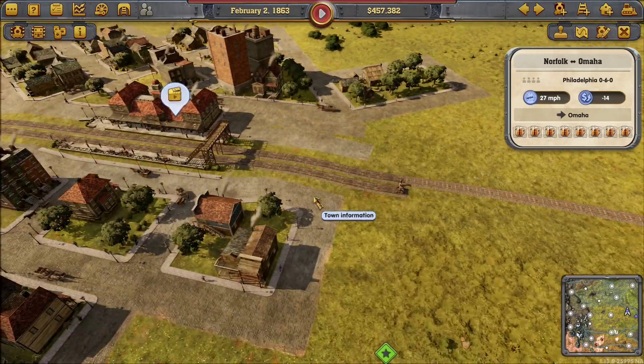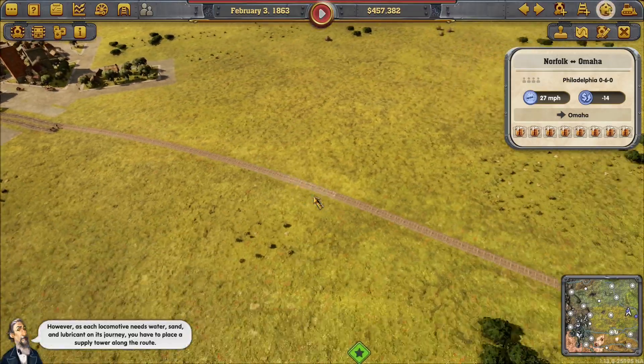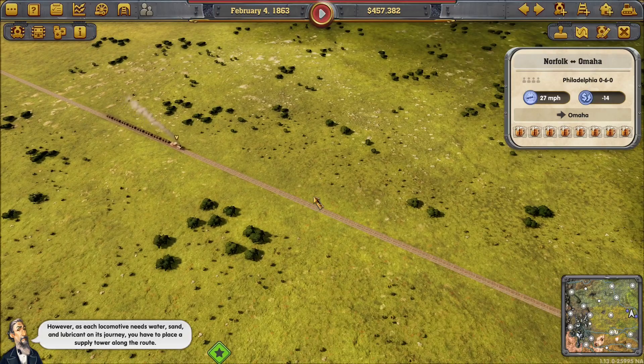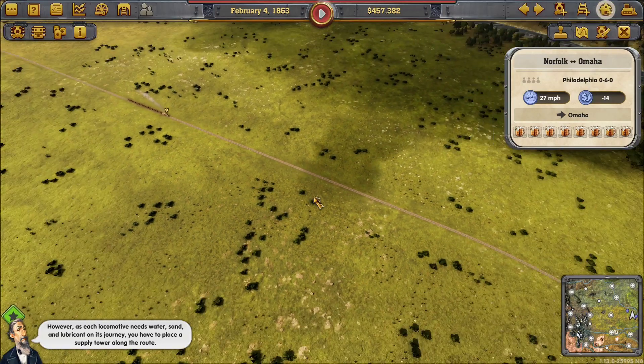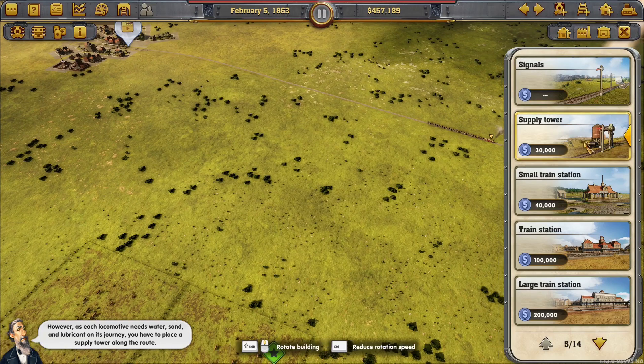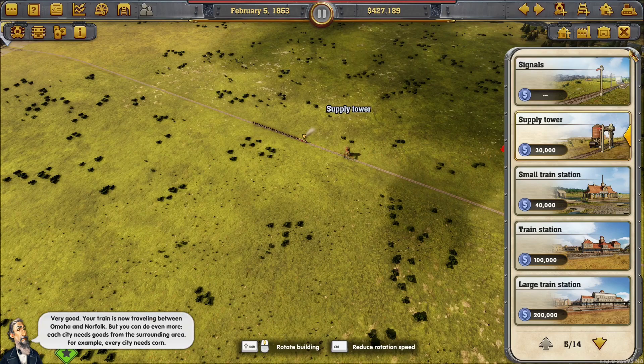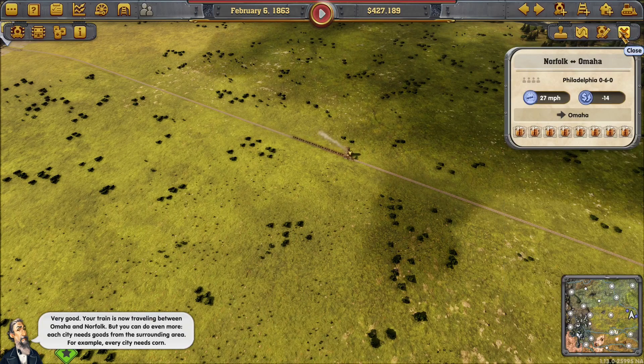Each locomotive needs water, sand, and lubricant on its journey, so you have to place a supply tower along the route. Place it about there — very good. Your train is now traveling between Omaha and Norfolk.